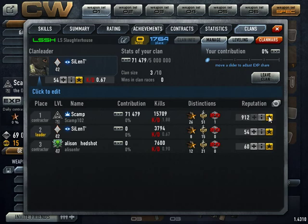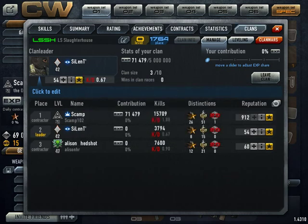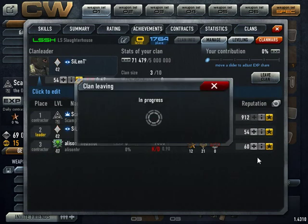As you can see, I used to be the leader — now I'm just a contractor, so I can leave. I'm going to hit Leave Clan. It asks, 'Are you sure you want to leave the clan?' Yes, I want to leave. I hit yes, and it says it's in progress of leaving the clan — this may take a little while.